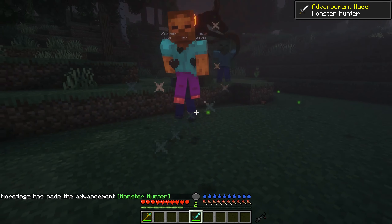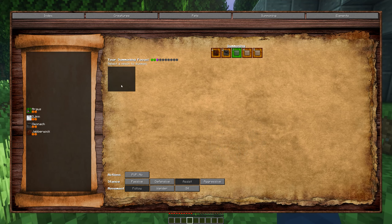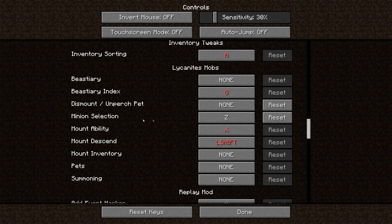Mobs with melee attacks get their damage boosted by whatever weapon you're holding. I would recommend setting the top 5 mobs you would like to summon in each of the slots, and then go to the keybinds and put your minion selection into whatever's comfortable for you.